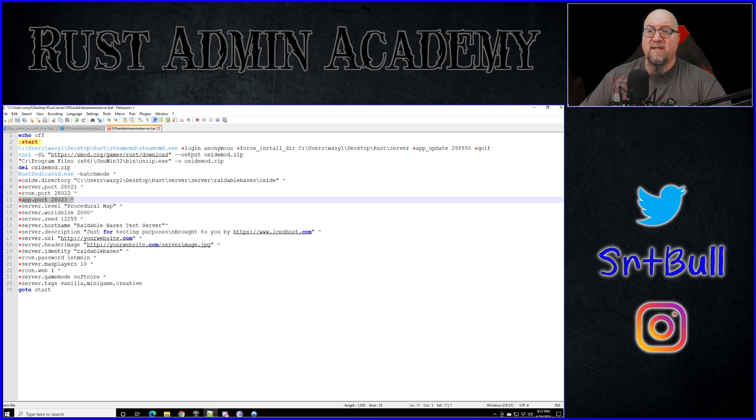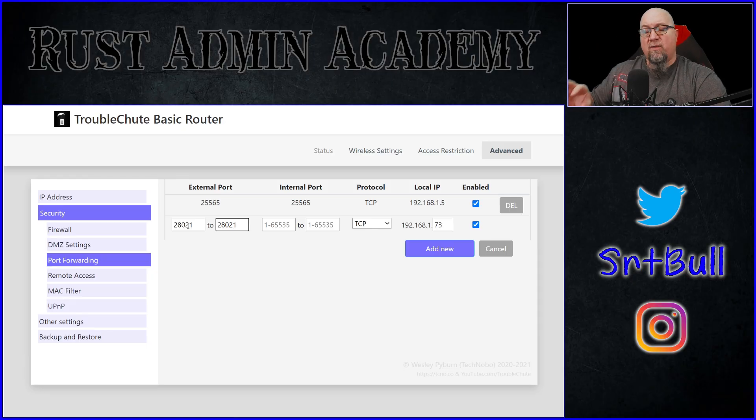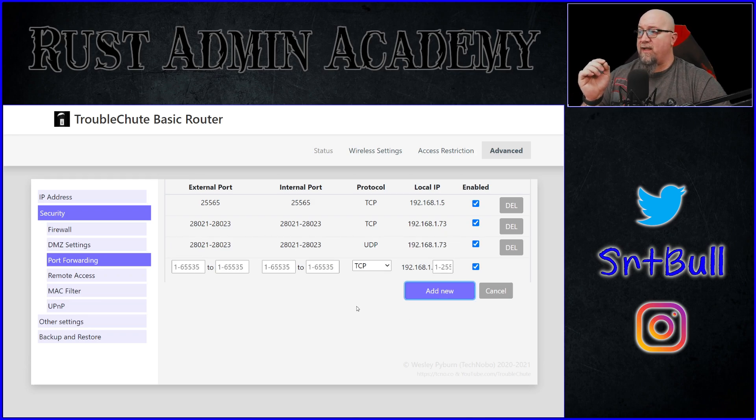If you're using the default numbers, that's typically 28015 for your server port, 28016 for your RCON port, which makes your Rust+ app port 28083 by default — or you could define it as 28017 in your batch file. If your modem allows port ranges, you can enter 28021 to 28023 for both external and internal ports. For Rust, you want both TCP and UDP. If you can only do one protocol at a time, just create two rules. Once you have all that information entered, click Add — and you can see the rule has been added.